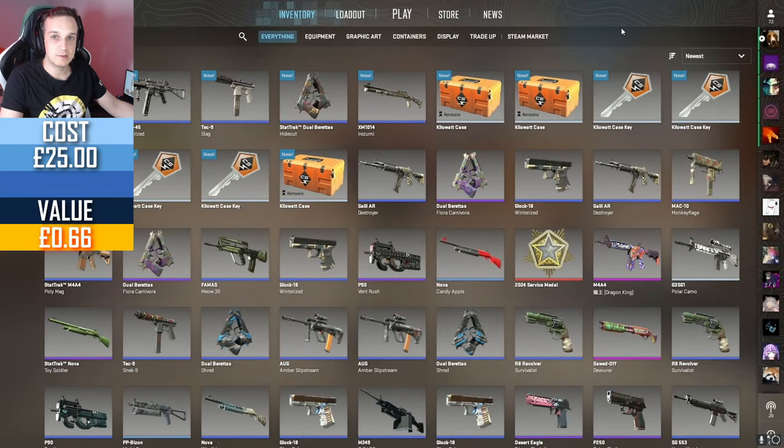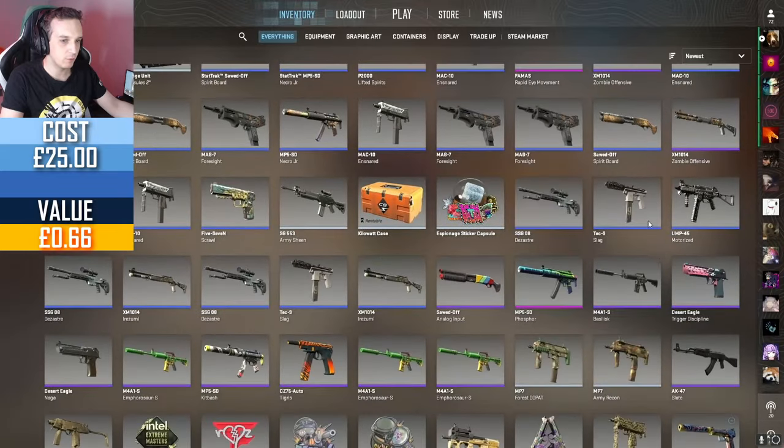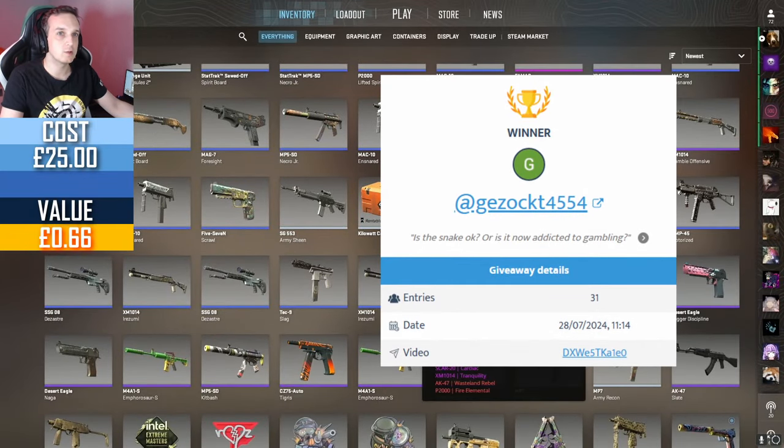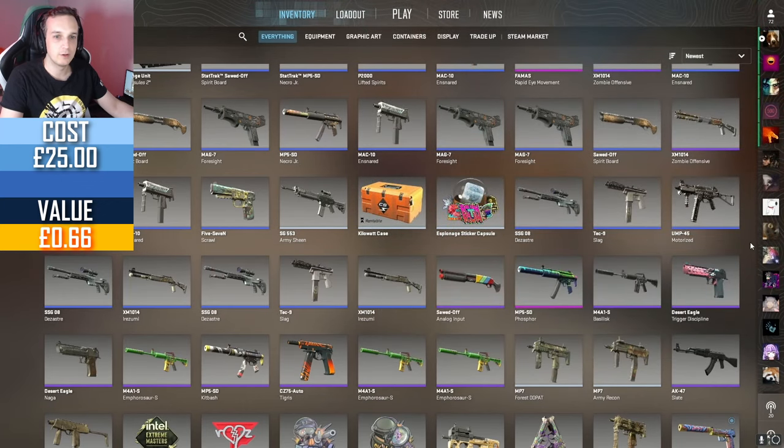It is now time to announce the winner of last week's giveaway, which was the Sword of Devourer and the MP5 as the Phosphor. Those two skins go to gesoct4554. Congratulations — your comment was 'is the snake okay, or is it now addicted to gambling?' I am happy to say the snake is okay; he's not addicted — 10 cases was not enough to hook him on case openings.